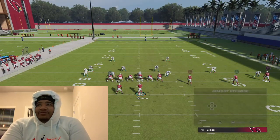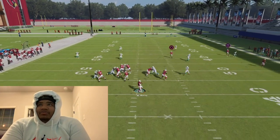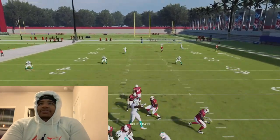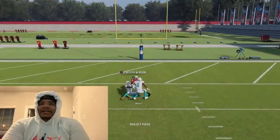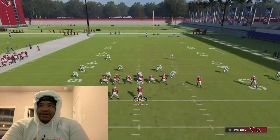The next way is throwing circle in the middle of the seam. Watch this circle route — if you put two streaks, circle is going to get over that deep half and it's going to be an easy touchdown. That's the one play setup that destroys Cover 2 shell.